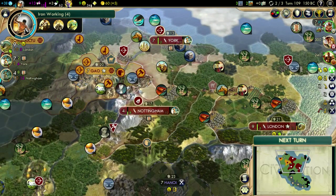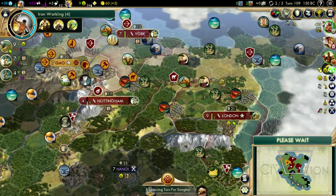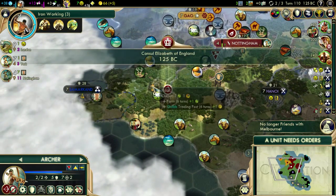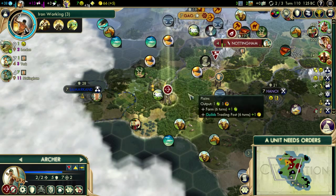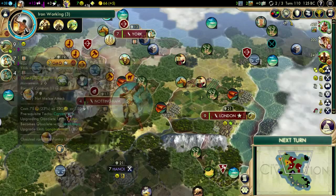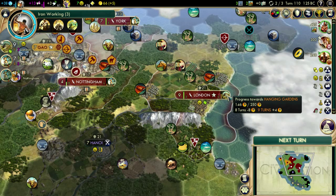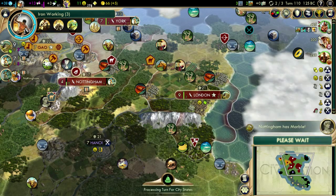We'll go ahead and continue our turn and see what goes down. I'm no longer friends with Melbourne - oh well. We have a camp right here, we are farming this camp. Let's wait another turn because if somebody else pops in there... he might head this way but he won't get there this turn, so we'll sit there. We are working on these bowmen. We grow in a turn - we have Hanging Gardens in about eight turns. So that's something.